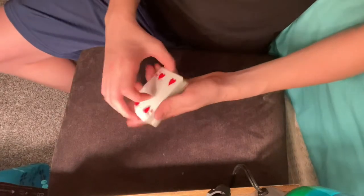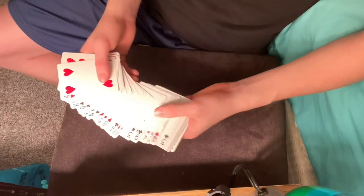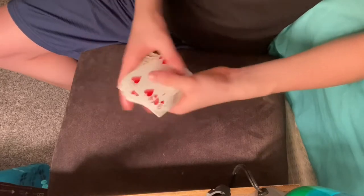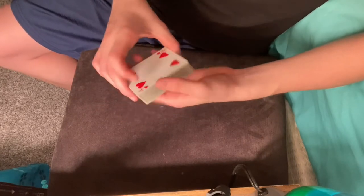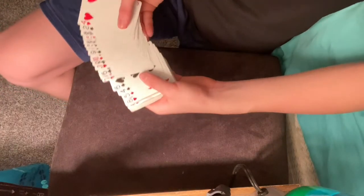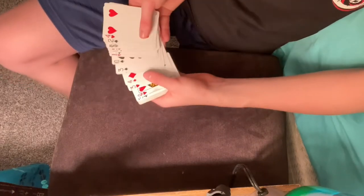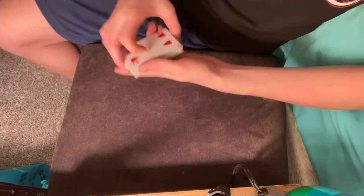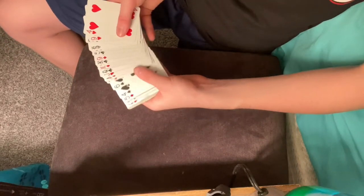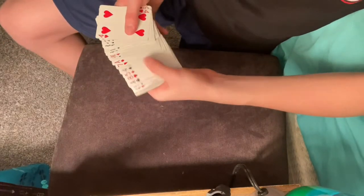For the first part, you're just going to show the person that it's a normal deck. There's no setup for the trick — it's completely improvisational. So you go through the cards and say it's just a completely normal deck. Then when you go through the cards one more time to ask them when to stop, all you're going to do is twist the cards to the side just a little bit. You can say, 'Oh, can you not see them? I'll just twist it like this.' You don't want to make it a big deal. Then keep going through the cards and tell them to stop whenever they want.